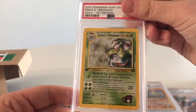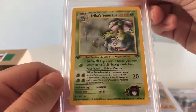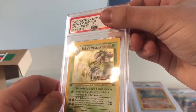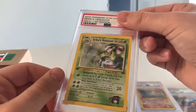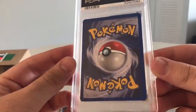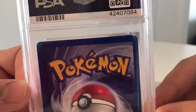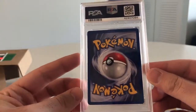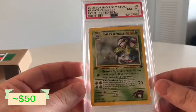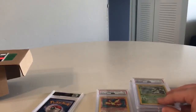First edition Erika's Venusaur from my personal collection — Gym Challenge. The holofoil looks pretty solid with a little scratching. Centering looks pretty good. The back actually looks really good — nothing in the corners. The centering is not perfect and probably going to drop it down, but I'm going to go nine. Wow! Erika's Venusaur first edition — eight. We're okay with that.